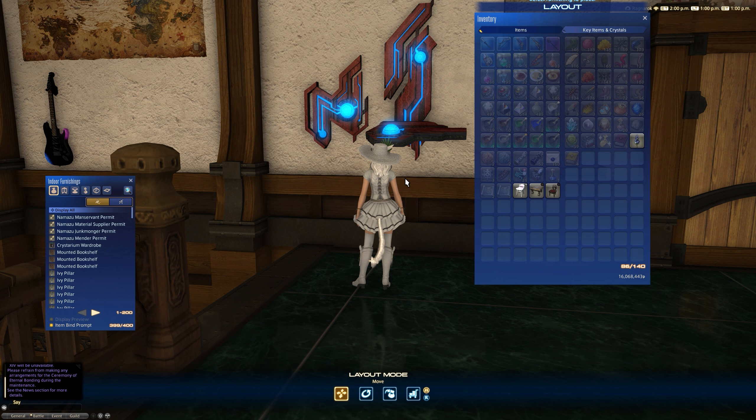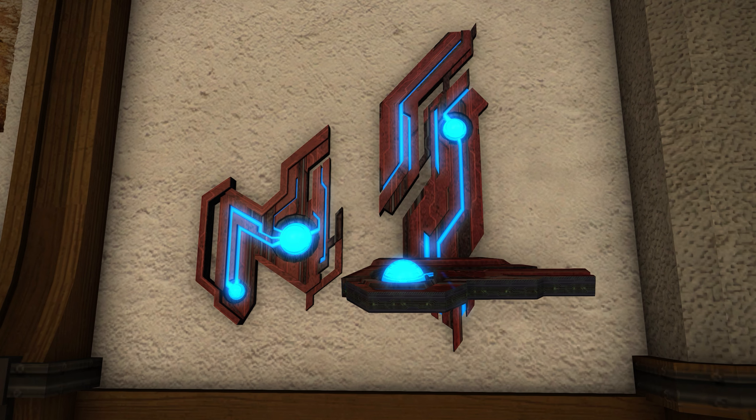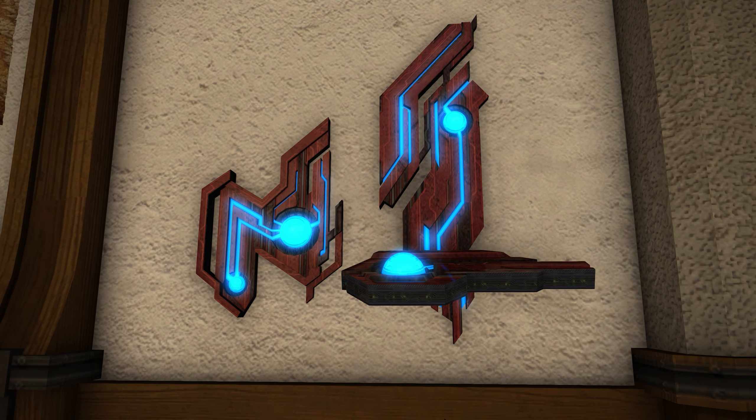The L-shaped one is much bigger, and you'll find that reflected in the market board price. On my server people are selling the L-shaped one for around 1 million gil, and the N-shaped one — which is about half the size — for around 750,000 gil. So bear that in mind: the L-shaped one is much bigger.